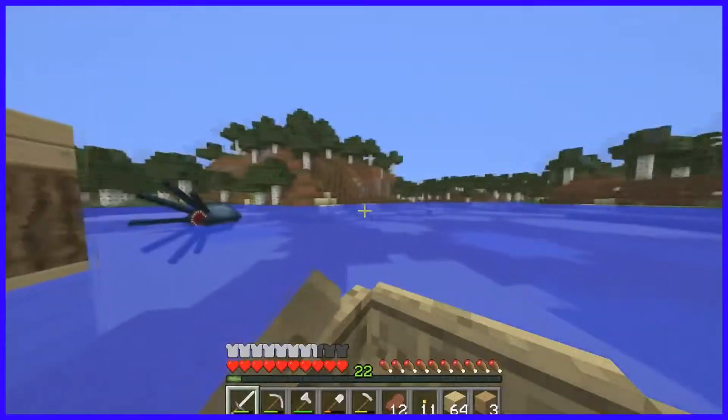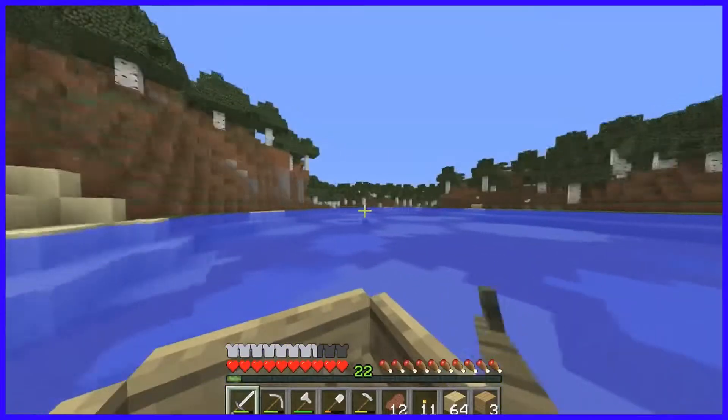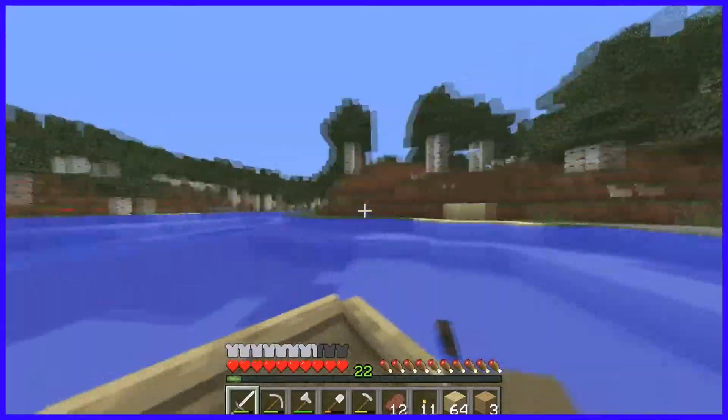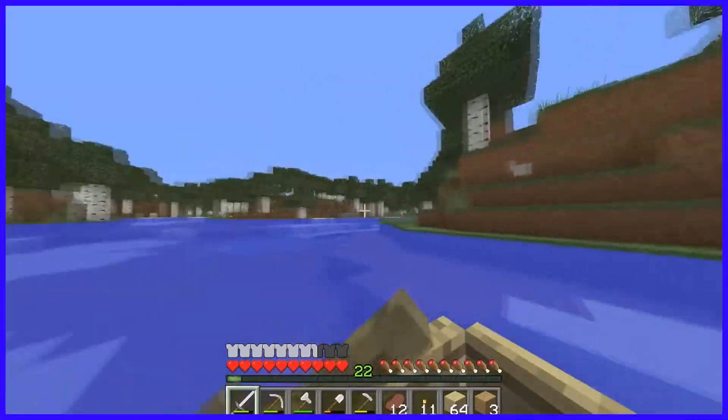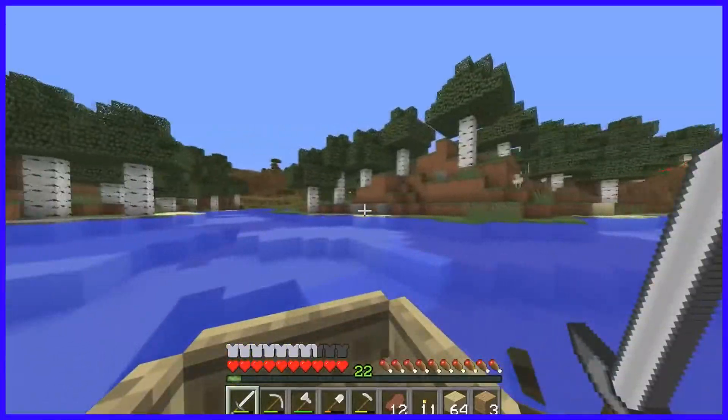I want to build it somewhere convenient, close to here. We need to find a good place. Maybe right here — I guess this'll be good. We can maybe put a chicken farm or something on top.